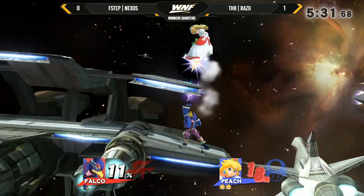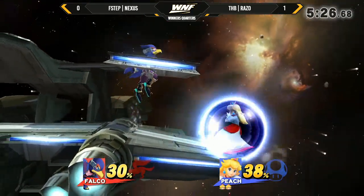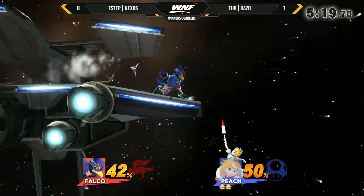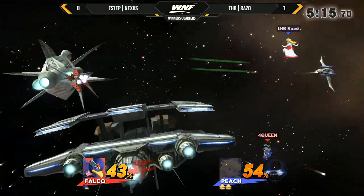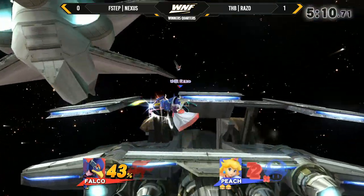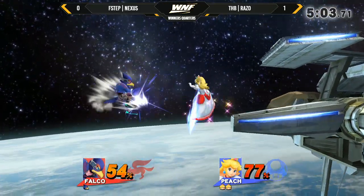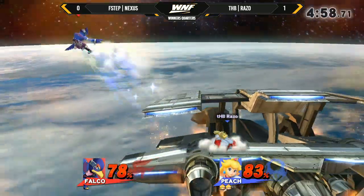Look at this turn of play — really, really good stuff from both players. Nexus actually grabbing it and flying it back. I'm surprised that the illusion actually beat out the down air. You usually don't see Falco's illusion beat anything out at his level. Falco's illusion only has a hitbox for like the first half — so it looks like he had the very tip of that hitbox still active. But it does also send you down, so Razo at a higher percent would need to be careful.